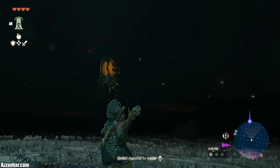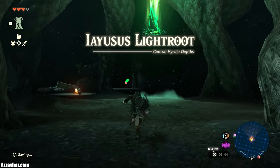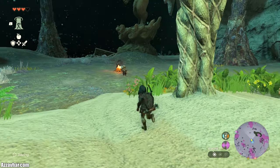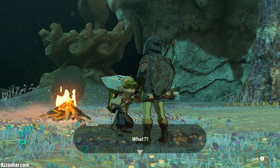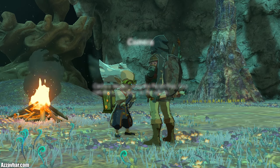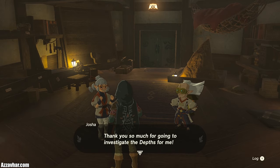After heading west for a bit in the depths, you'll eventually find another light route called Ieasus. Make sure to activate it to reveal the area, then talk to Robbie who will be over by the campfire. Robbie will give you instructions to take a photo of a statue, so use the Poripad camera to take a photo of the statue. Then head back to Lookout Landing and talk to Joshua to finish up this quest. Now you've got access to the camera on the Poripad, which comes in a lot more useful than it sounds right now.